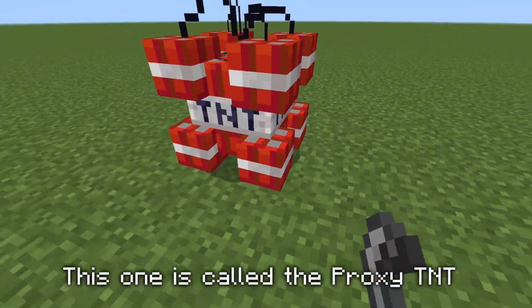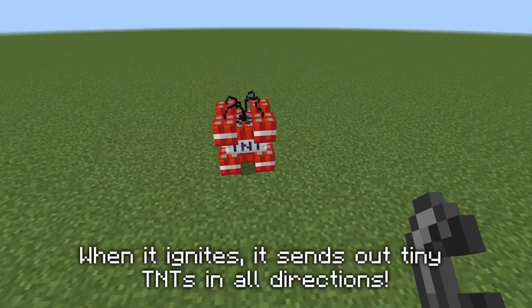This one is called the proxy TNT. When it ignites, it sends out tiny TNT in all directions.